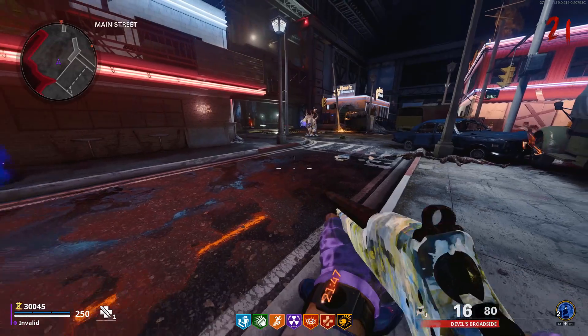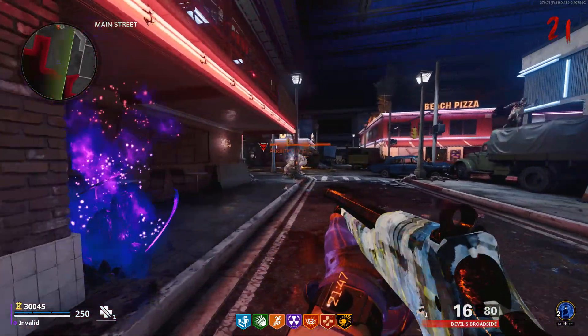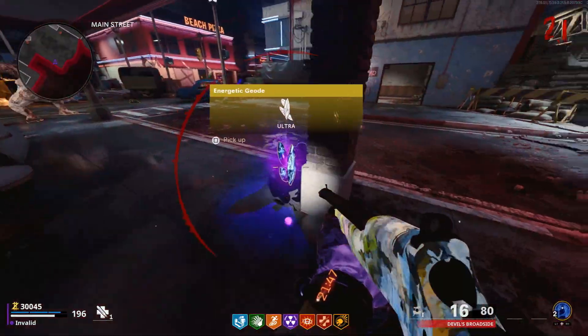From here you will need to collect a total of 3 crystals. The first crystal can be obtained by having an abomination use its electric attack on any dark ether crystals around the map. Super simple.